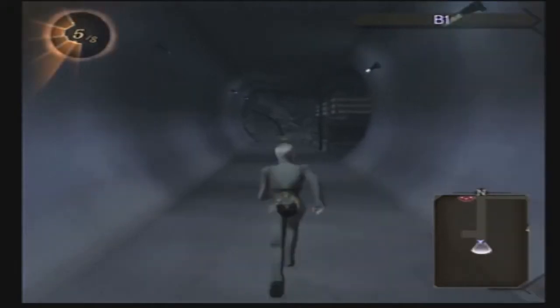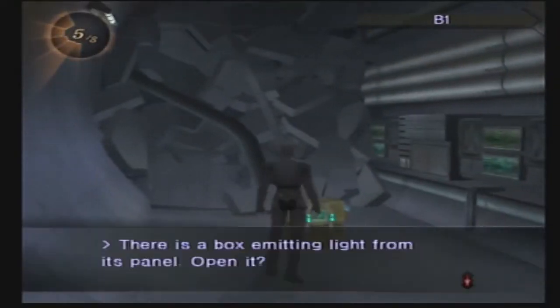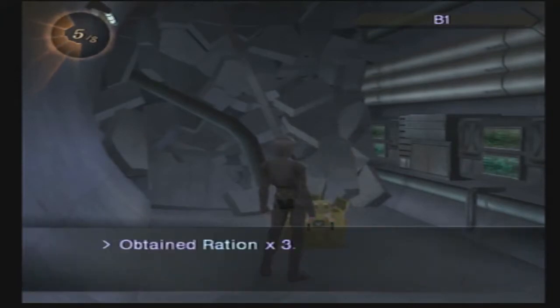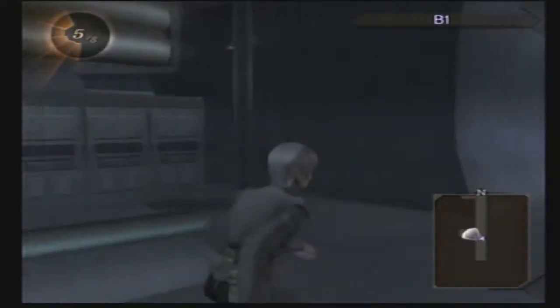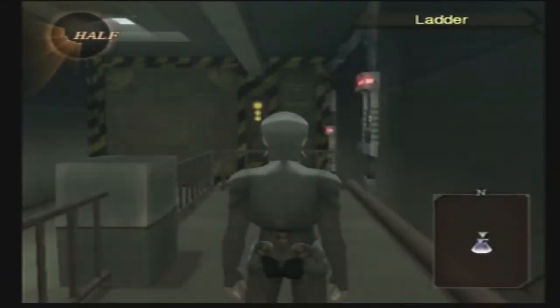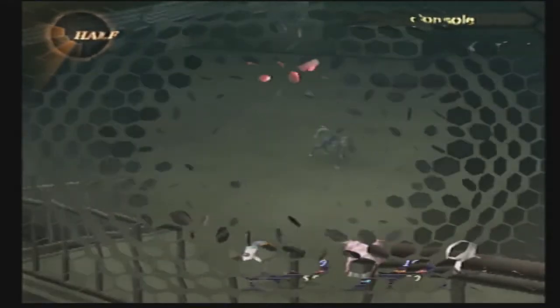With that all taken care of, we can finally head on our way. In this chest, we just get a few rations — could always use more of those, although probably a few of them will just kind of rot in my inventory. Going up this ladder, we come onto this platform, and can't do anything else from here, but there is a switch waiting for us.